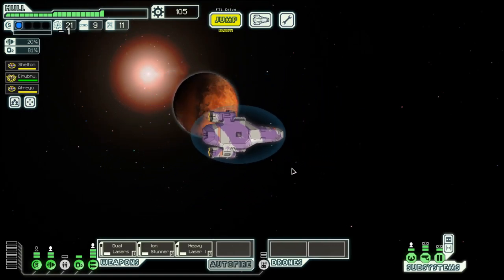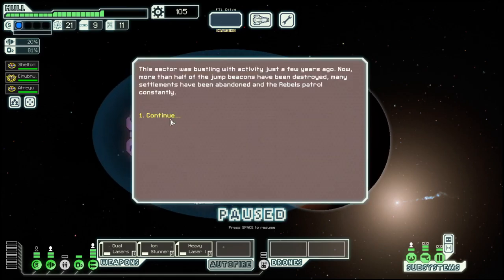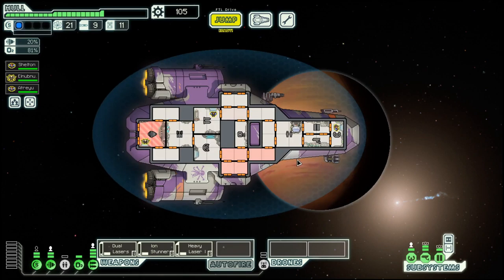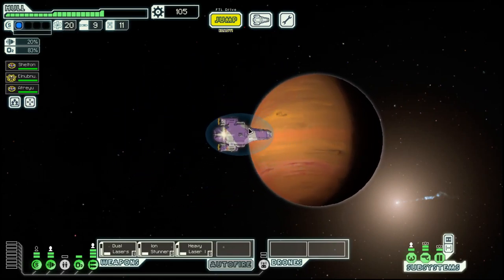Hello, boys and girls! My name is Otasi and welcome back to Season 32, Episode 2 of my FTL Series. We are in the Crystal Cruiser Layout C, the last tier, and we are in a Rebel Control Sector.